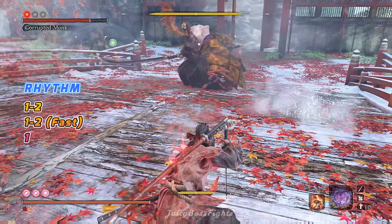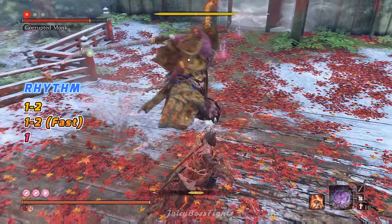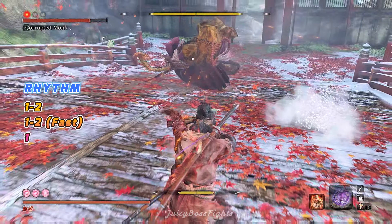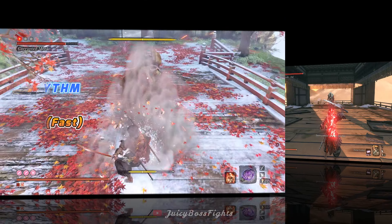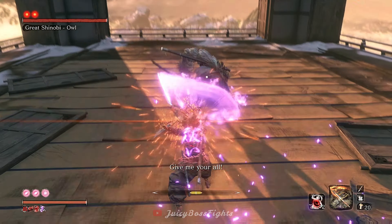It's rare you see this move, but in phase 3 she might change her 6 hit combo to a slightly faster and harder one. The way she swings her body makes it obvious she's going to do it. With a slow 1-2, pause, quick 1-2, then pause and 1, this rhythm makes a tricky combo quite easy.